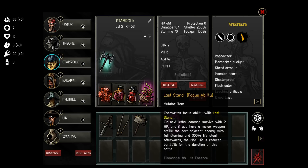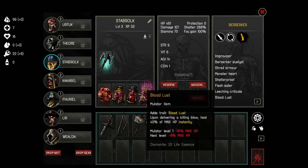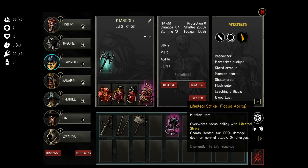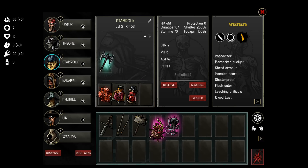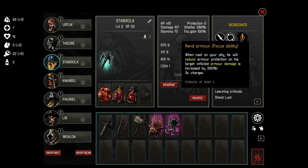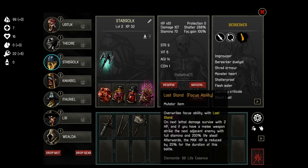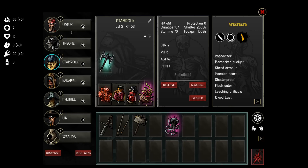Bloodlust — upon delivering a killing blow, heal 40% of maximum health — I think that's best on the berserker. He will potentially heal for quite a lot, and the general idea is that he can just rush in and kill stuff. Then lifesteal strike overrides the focus ability. What's his focus ability? Rend Armor — when cast on your ally, he will reduce armor protection on his target, with inflicted armor damage increased by 200%. So using lifesteal strike overrides that — I like this one, especially if we're going to just rush in with him.